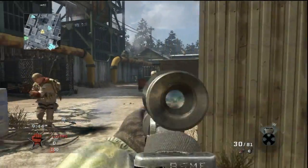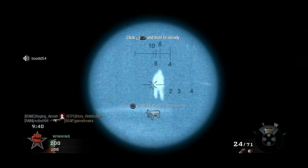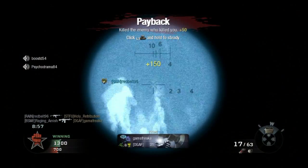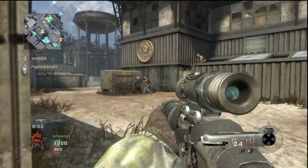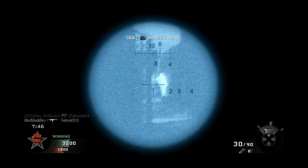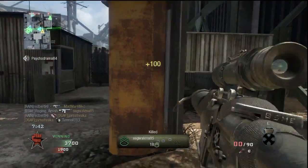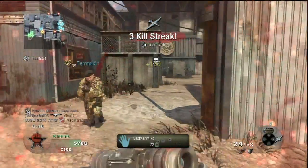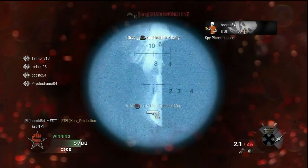Infrared Scope — this thing is huge! This is going to be the first of many times I'll say this: unless you're sniping, avoid this attachment like the plague. Sure, when you aim down the sight you gain the advantage of an infrared filter where enemies show up in bright white. But everything else sucks — Ghost Pro users don't show up, your view is obstructed when aiming down the sight, and the center speed is lowered to 1300, meaning more kick. Don't use this thing.